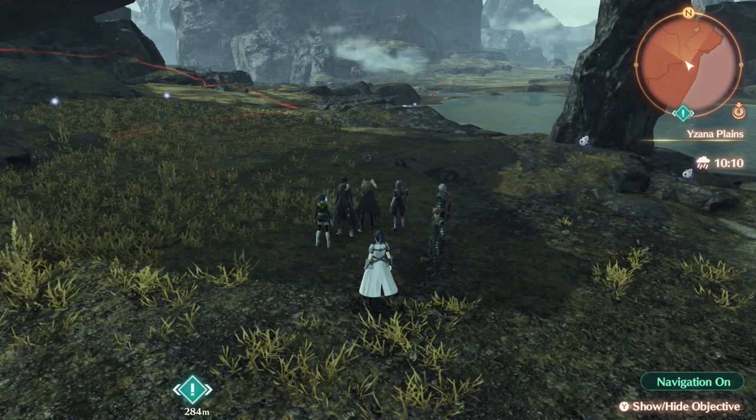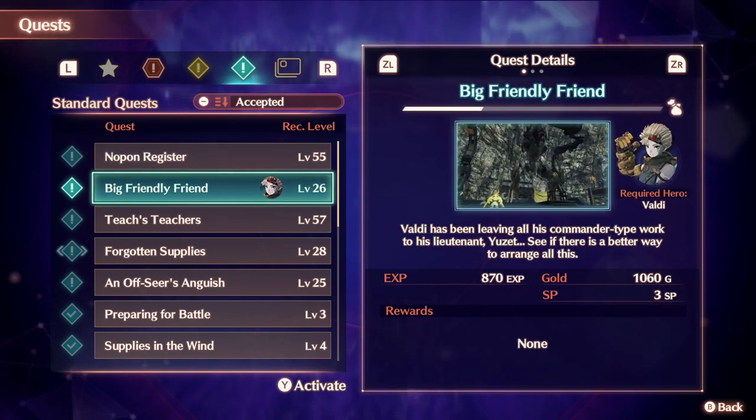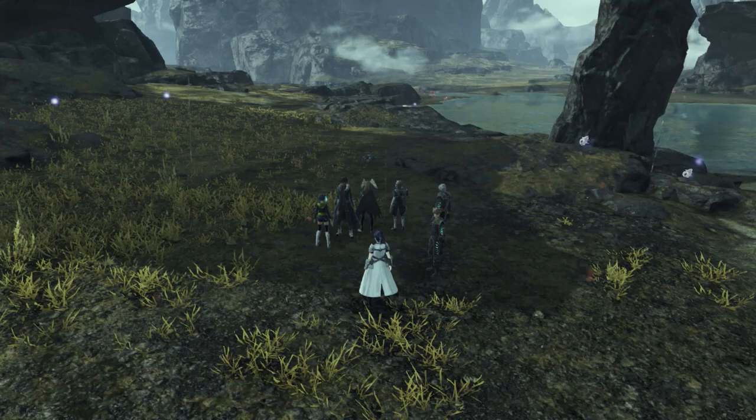What's up everybody, it's Smith here from GamersHeroes.com and we've got a quick Xenoblade Chronicles 3 guide for you today on how to complete the Big Friendly Friend quest. This one's quite a pain — you have to get a bunch of ingredients. We've found two that are probably the easiest to farm: Splendor Shells and Stinger Piles.